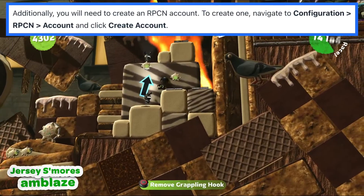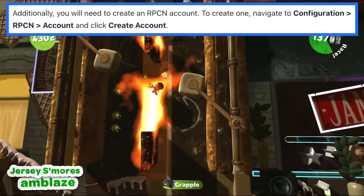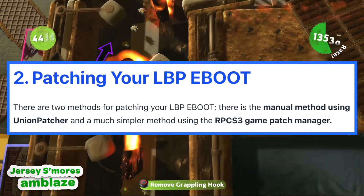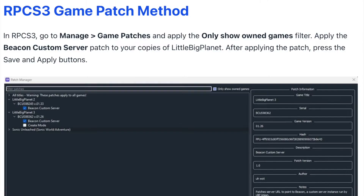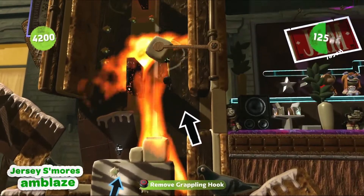Additionally, you will need to create an RPCN account. To create one, navigate to Configuration > RPCN > Account and click Create Account. Patching your eBoot file is also required. There are two methods you can follow: a manual method using Union Patcher, and a much simpler method using the RPCS3 Game Patch Manager.